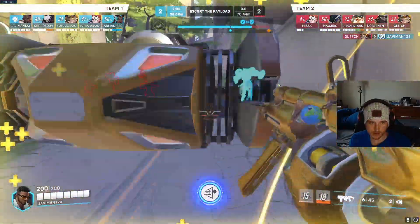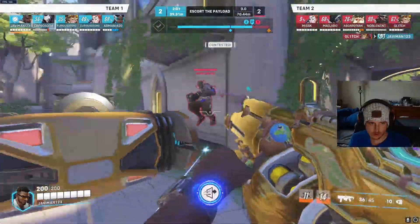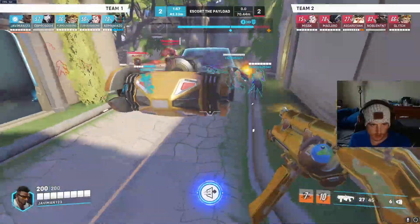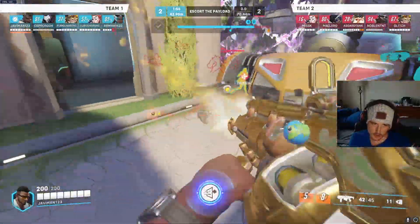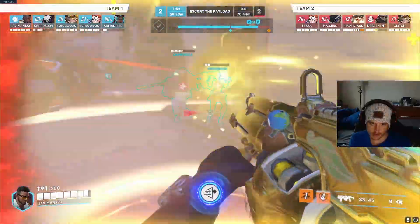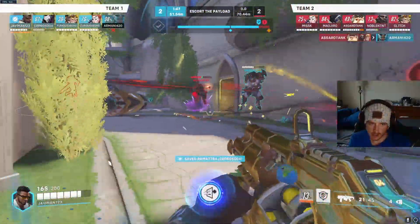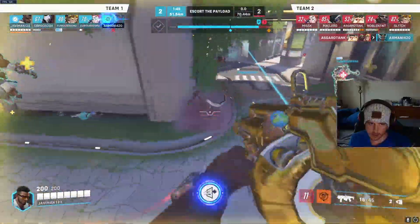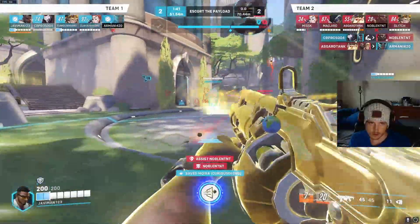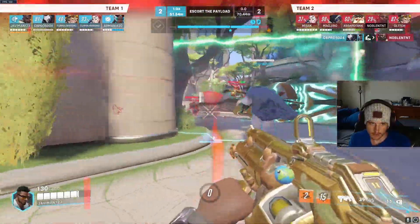Around this corner, we should pop our ult and give our Symmetra huge value on her right clicks. We should pop our ult — this is a winnable fight, we just need to pop our ult — and we're just holding on to our ult too much. We need to use momentum. Now they're popping ults, and they won because they popped their ults and we didn't pop ours. Oh, looks like Doomfist fed again. I guess we're gonna pop ult here — there it is.